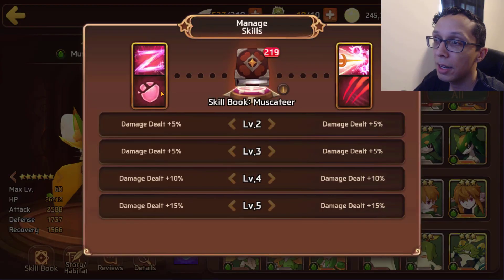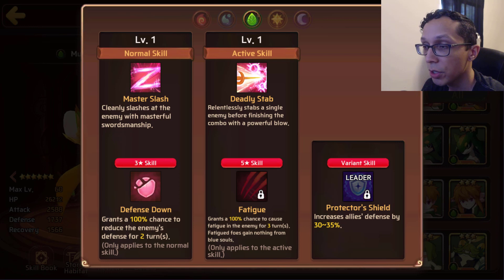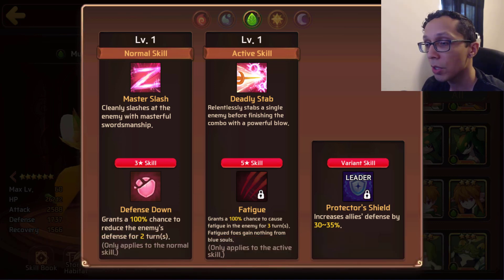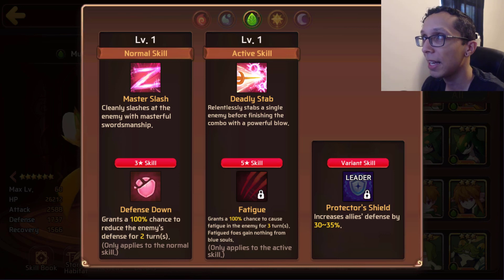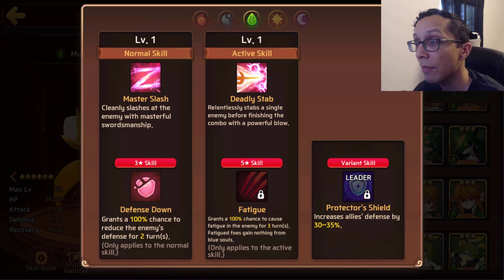His skills include Defense Down at 100% chance for two turns and Fatigue, which grants 100% chance to cause fatigue on an enemy for three turns. Fatigued foes gain nothing from blue souls. Defense Down can be useful in certain situations where your DPS just isn't enough, but it's fairly rare that it's useful after a certain point in MSL.